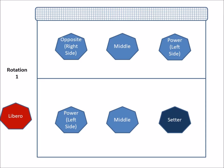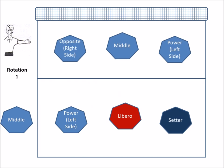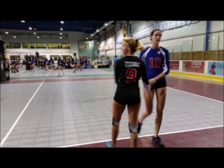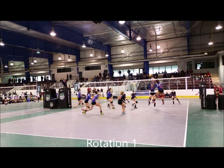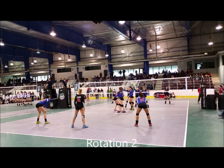This means that a player cannot attack if the Libero sets in the frontcourt with an overhand finger pass. At the start of each set, the referee will check the lineup and if correct, will allow the Libero to replace a backcourt player. The Libero must wear a uniform which has a different dominant color from the rest of the team, and it must clearly contrast. Libero replacements are not counted as substitutions — they are unlimited, but there must be a completed rally between two libero replacements.